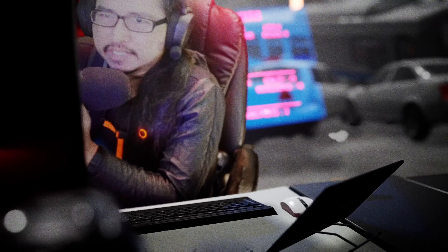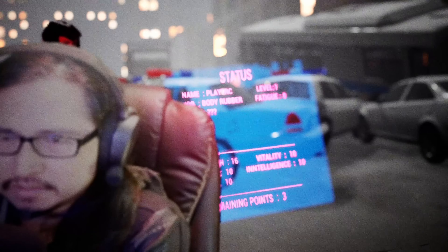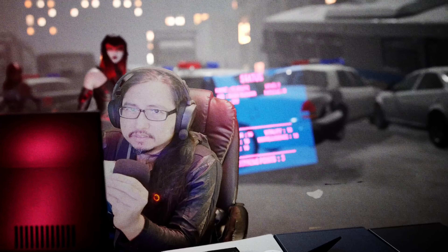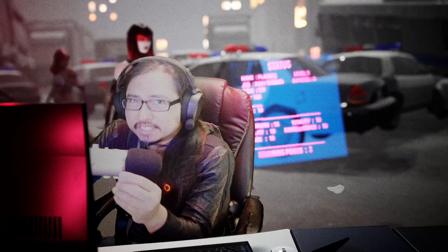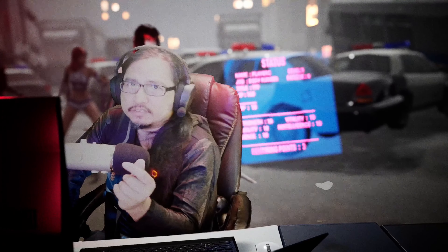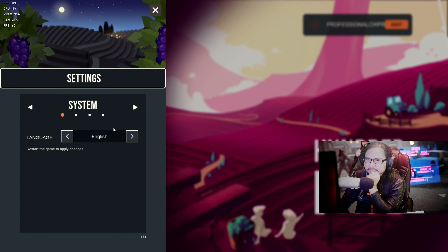Alright, let's take a look at 100 Days on the Steam Deck. Can this game hit 4K 60 frames a second? We're going to find out. If it can't hit 4K, we'll try 1080p. If 1080p can't hit it, we'll try 768. We're going to try many different settings — ultra, medium, low — whatever setting is able to hit that 60 frames per second sweet spot. Let's do this.